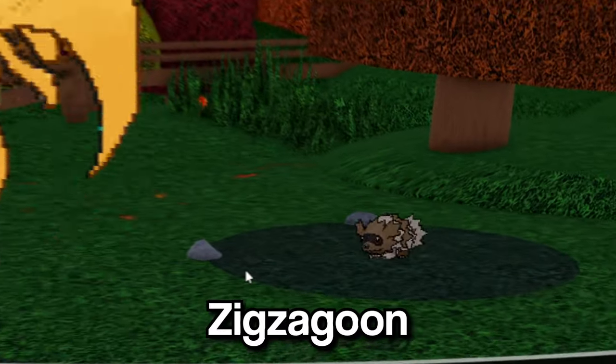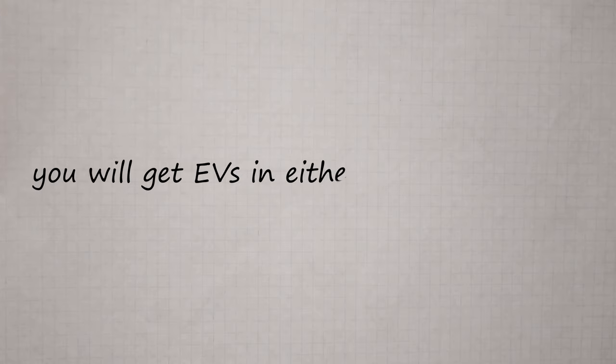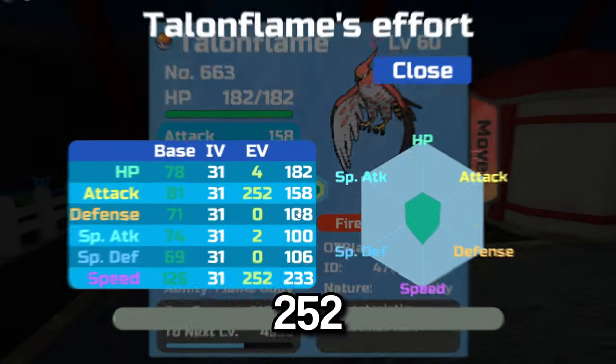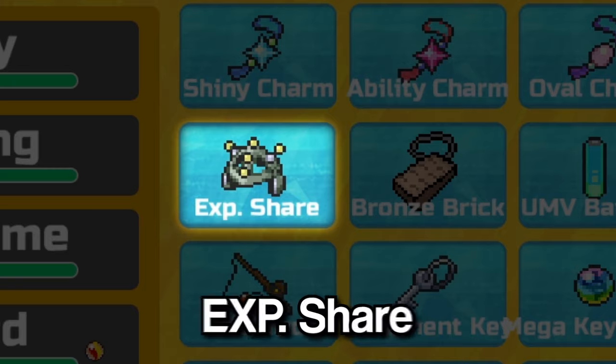So let's say you defeat a Zigzagoon — a Zigzagoon will give you one Speed EV. But if you defeat a Pokémon like Clefairy, it will give you two HP EVs. Depending on the Pokémon you defeat, you will get EVs in either one to two stats, ranging from one to three EVs. There's a maximum of 252 EVs per stat and 510 EVs total.